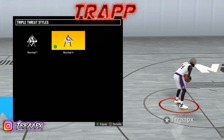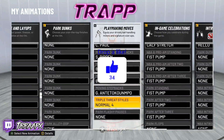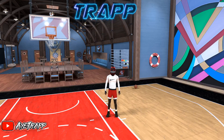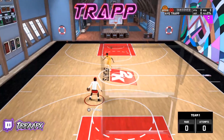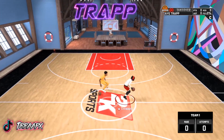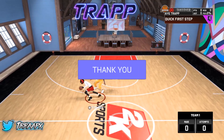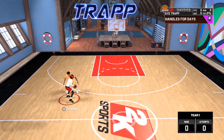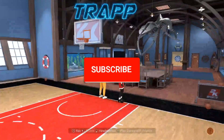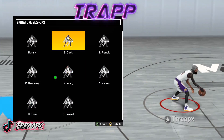These are the dribble moves I've got on right now. Let me show you in a personal workout. This is how Kyrie Irving looks — the one everyone was using before. You can still do the Derrick Rose throw-yourself move; it's probably the only one you can really combo out of easily. That's the signature size up right there — that was Kyrie Irving.